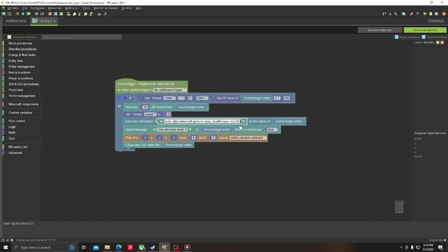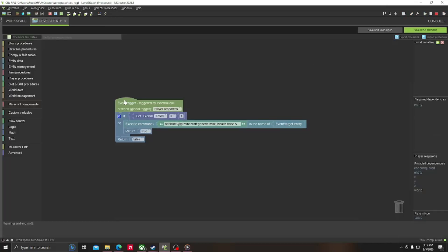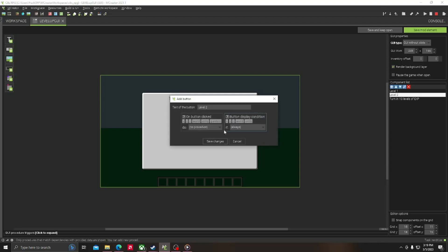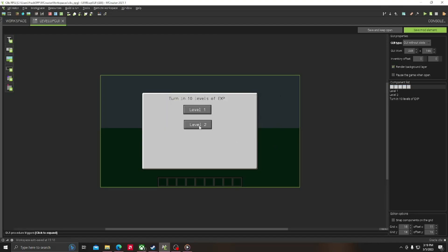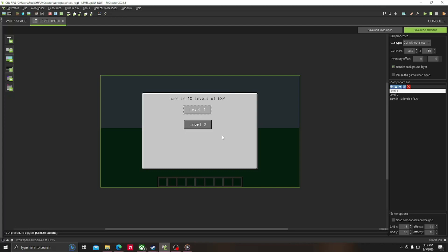That needs to be set to 24, not 22, so you add an extra heart. Change the message to two, and save. Go into the level 2 death procedure, change the 22 to 24, save. Now go to your level-up GUI, go to level 2, open on button clicked, go to level 2, save. They can't spam these either — once they click it, it's only going to give it to them one time.